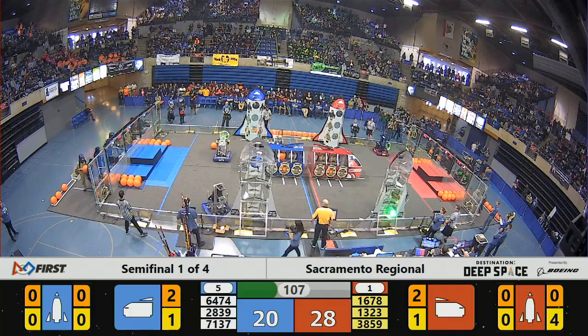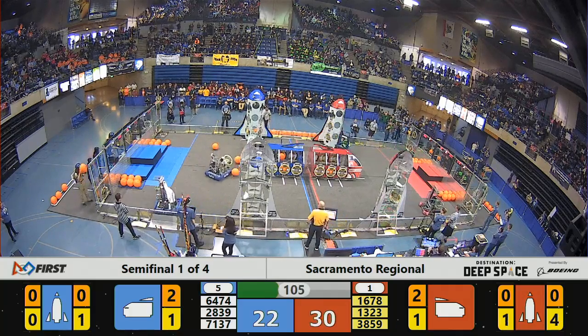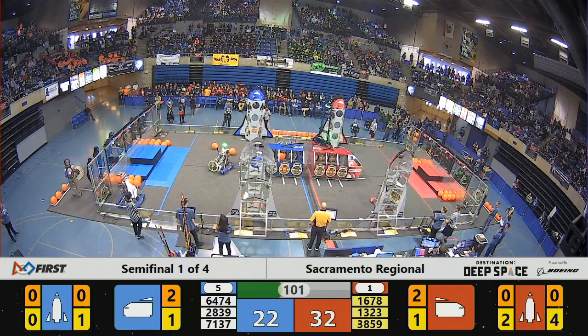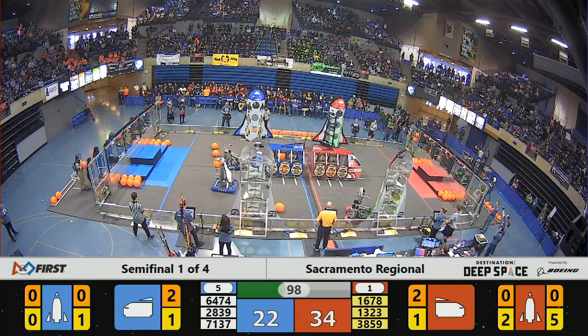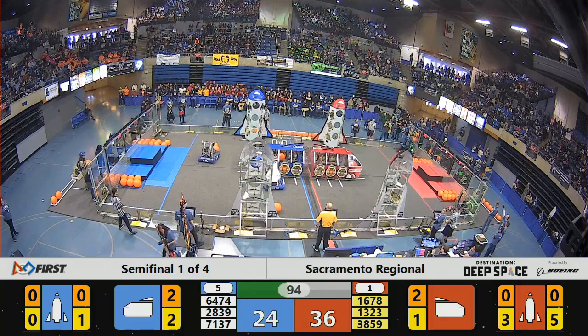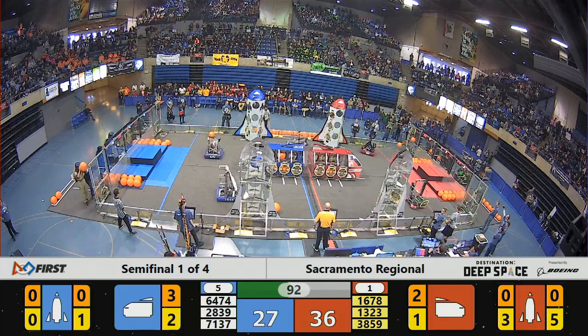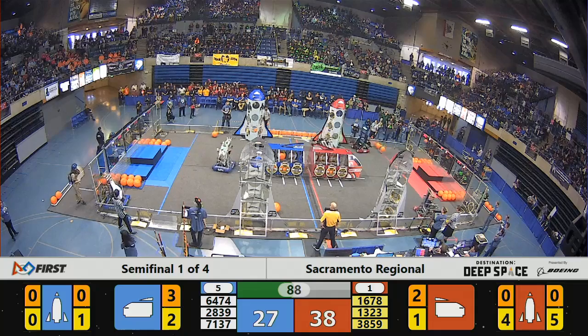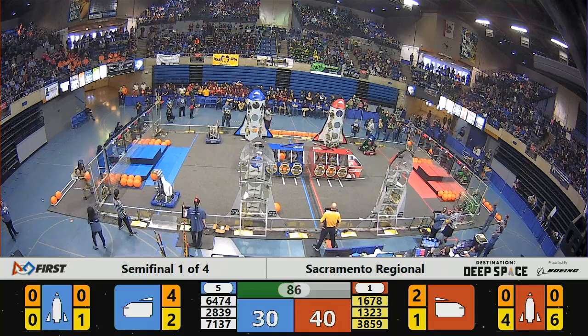4, actually, by Vat Town on the rocket. And we've got 2 more hatch panels placed by 1678 — the Citrus Circuits on the far side rocket for the Red Alliance. Red Alliance pulling ahead now to 34. We've got 28, 39. Daedalus on the Blue Alliance dropping off some cargo with 3 points in the cargo ship for the Blue Alliance. And their alliance partners, Indigo Dynamics, are dropping off cargo into the nose cone of that cargo ship as well.